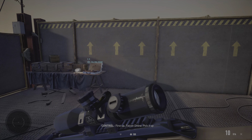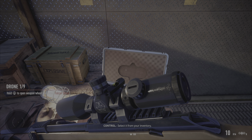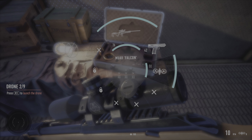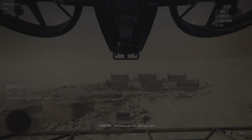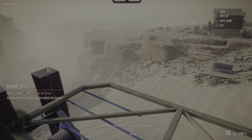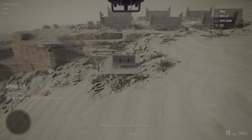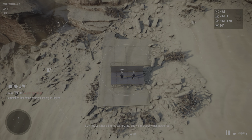First up, Falcon drone. Pick it up. Select it from your inventory. Now launch it. The Falcon can see when you can't. There are two enemies behind that metal wall ahead. Locate and tag them with the drone. It has a limited battery life, but will recharge when holstered.